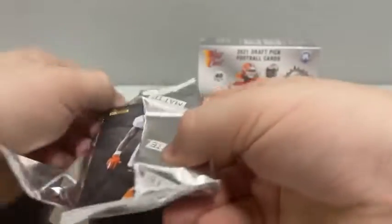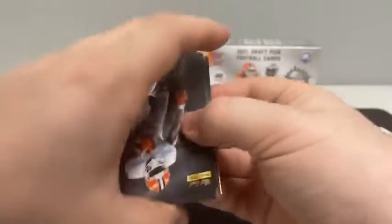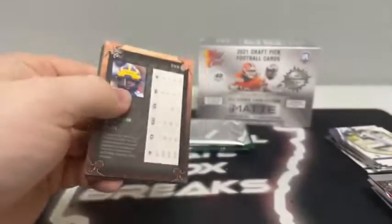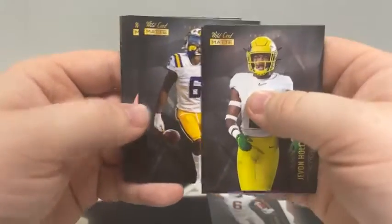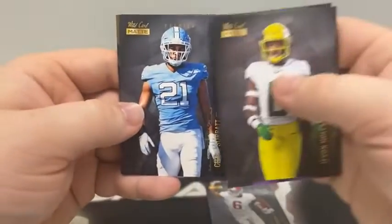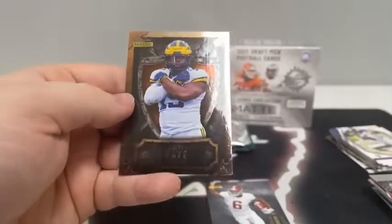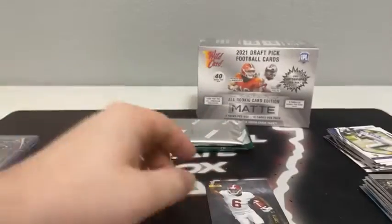Starting pack number one — curious if you get an autograph out of the chase pack. Our autograph is in this pack, so we'll set it aside and save it for last. We start with Avante Smith, Javon Holland, Robert Rochelle, Felipe Franks — former Razorback — Terrace Marshall, Jay Tufele, Chaz Surratt, Kate Johnson, an Explode of Penei Sewell, and a Weekend Warriors of Quay Walker for the Indianapolis Colts. We'll sleeve and top load DeVonta Smith for the Philadelphia Eagles.